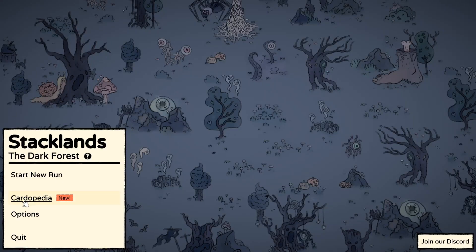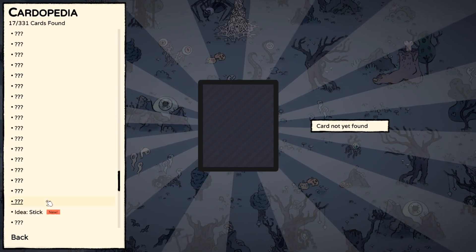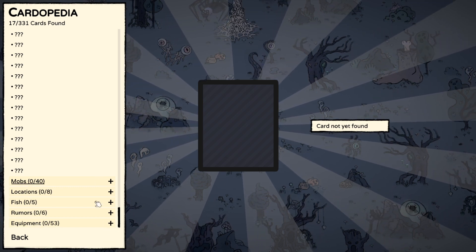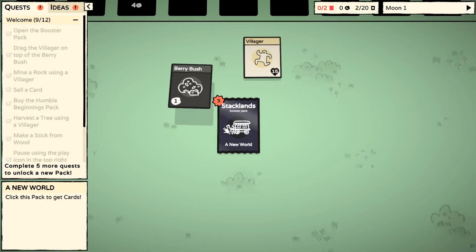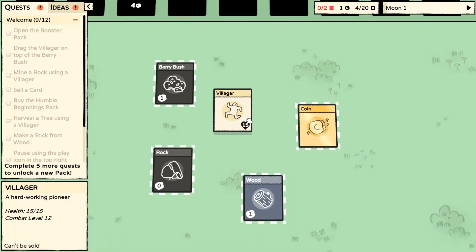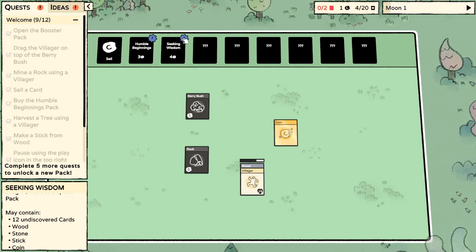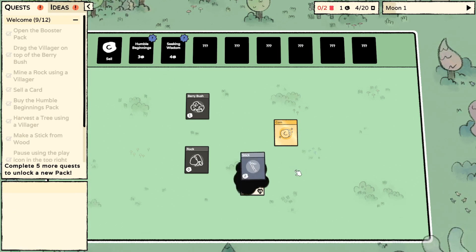What? There's so much to do! Let's play this again! I guess we're in more of a hurry than I ever realized. I've got a coin and a wood, let's get some sticks. And it keeps the pack open - interesting. Maybe I can instantly get Seeking Wisdom, although I won't have berry bushes, you know.